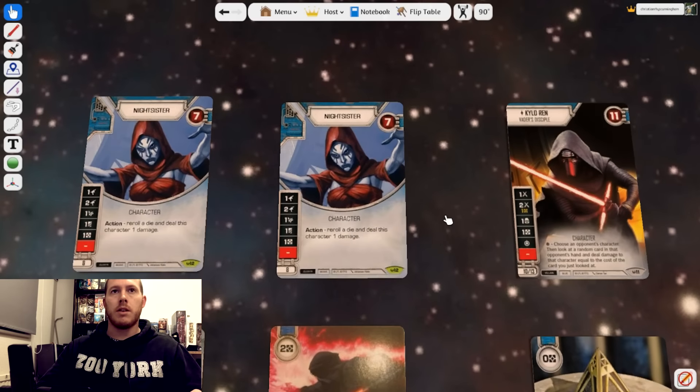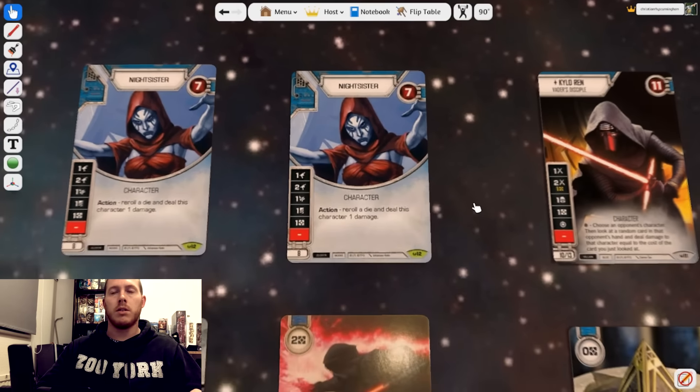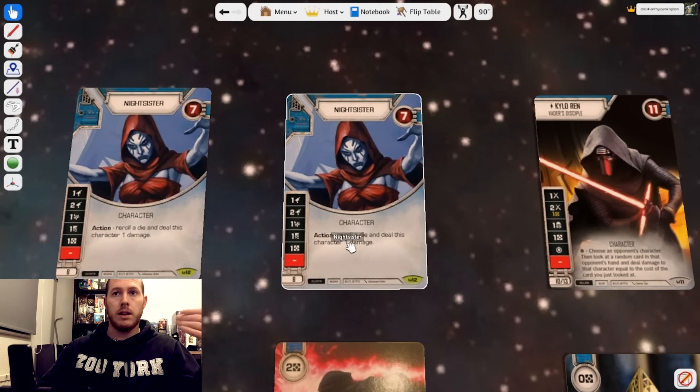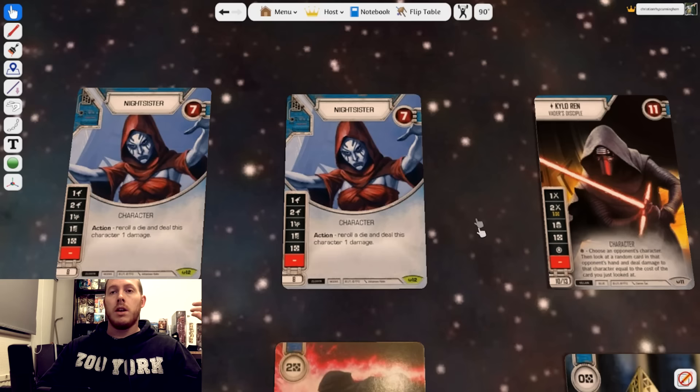Let's get stuck into these characters, how to play the deck, the tactics, and why we've got some of these cards. Now the Nightsisters — this ability, after playing a bunch of games with them, is off the hook. This is a control deck. The general idea is to stop our opponent doing any damage to us — whether that's damage, discard, or whatever. We don't want them doing that to us. We want to control them until the turn finishes and then hit them for a bunch of damage.